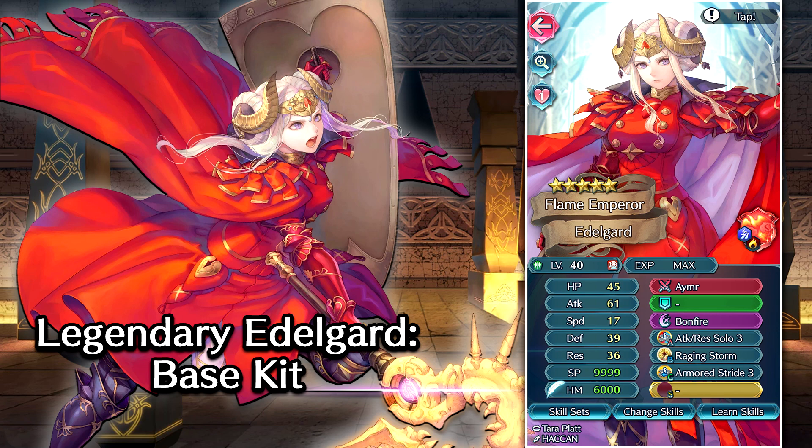Take a look at her base kit. Her weapon is Aimer, and it grants her a flat attack up 3. It also inflicts attack and defense minus 6, and negates the foe's potential for a follow-up attack, assuming that Edelgard is not adjacent to any allies when she attacks or is attacked. This is a very powerful weapon. The closest thing I can compare it to is the Spendthrift bow — it's giving her attack minus 6 for the foe and defense minus 6. So she's going to be hitting harder and tanking harder, and it negates the foe's follow-up. This is one of the most up-tuned weapons I've ever seen in the game, and on a unit that's already tied for having the highest base attack in the entire game, Aimer is going to be a really strong option.